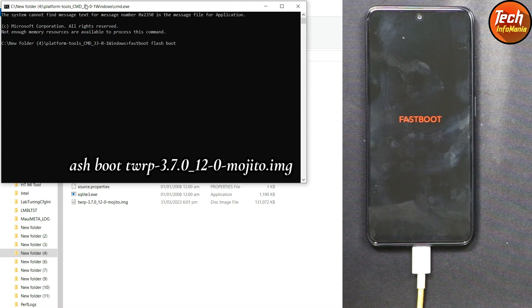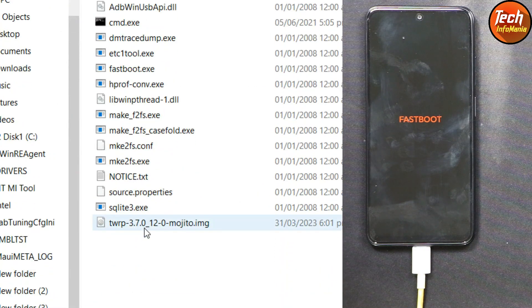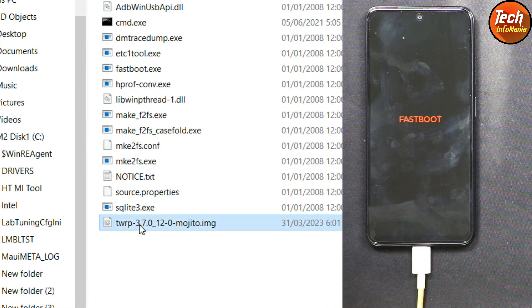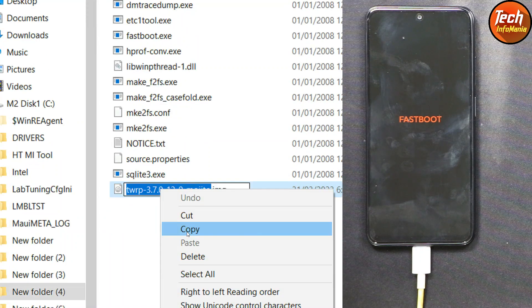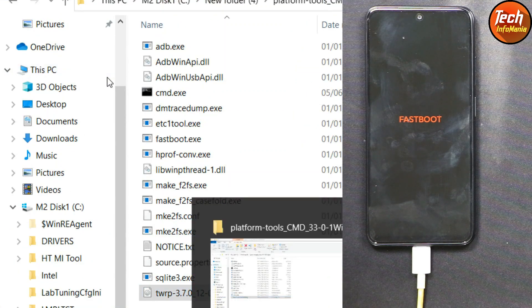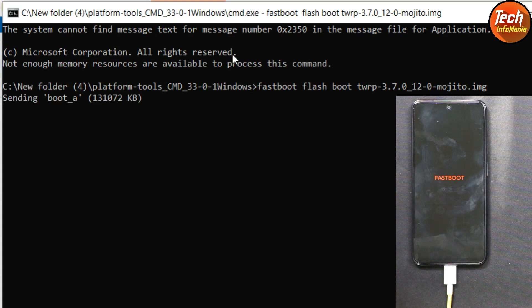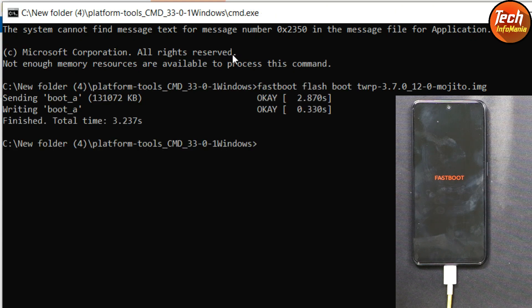Come back to the extracted platform tools folder, click on the TWRP file, press F2 and copy only the file name, then press Escape. Come back to the command window, press Ctrl+V to paste the file name automatically, then type .img and press Enter. The flashing of recovery will start.